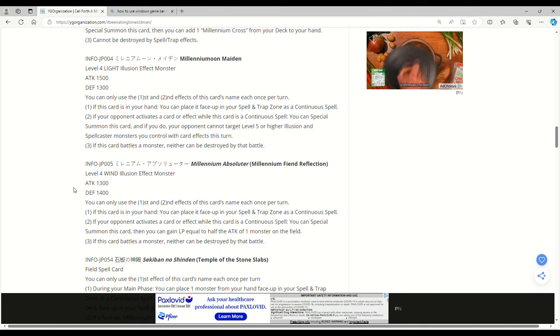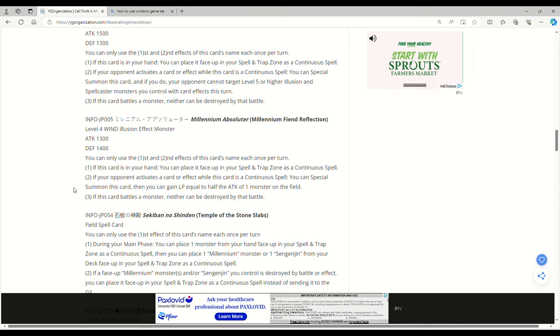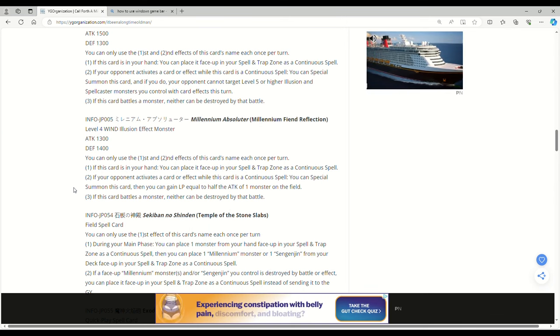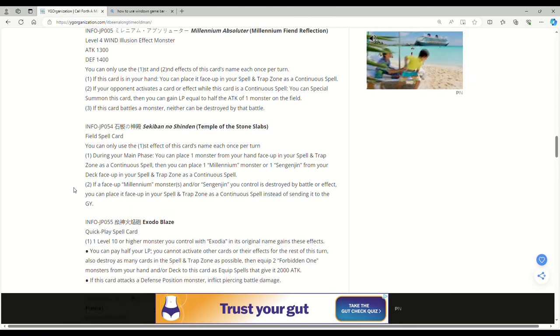Millennium Fiend Reflection, Level 4, Wind, Illusion, Effect Monster — 1300 attack, 1400 defense. You can only use the first and second effects once per turn. If this card's in your hand you can place it face-up in your spell and trap zone as a continuous spell. If your opponent activates a card or effect while this card is a continuous spell, you can special summon this card, then gain life points equal to half the attack of one monster on the field. When this card battles a monster, neither can be destroyed by that battle. I'm not really impressed by this one.